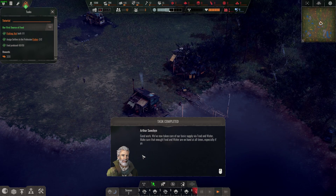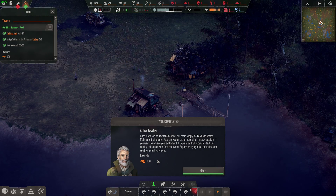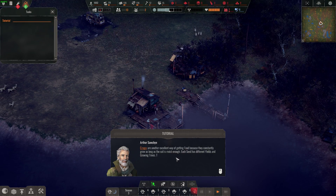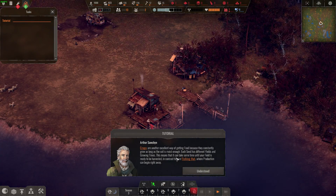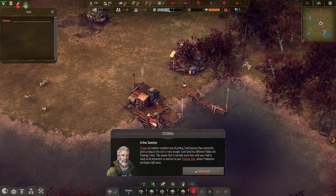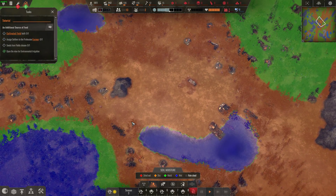We've now taken care of our basic supply of food and water. Make sure you have enough food and water on hand at all times, especially if you want to upgrade your settlement — a population that grows too fast can quickly unbalance your food and water supply. Crops are another excellent way of getting food because they constantly grow as long as the soil is moist enough. Each seed has different yields and growing times — it could take some time until your field is ready to be harvested.